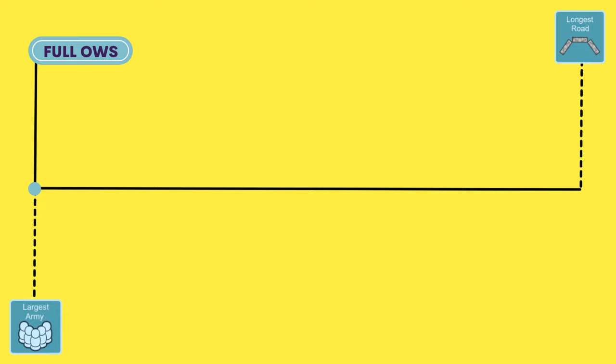Their 10-point plan typically looks like this: three cities, largest army, and two victory points from the development card pile.